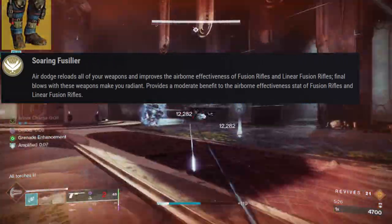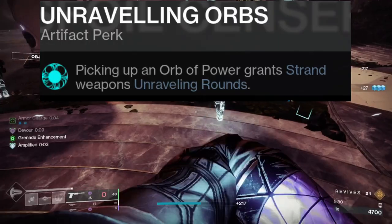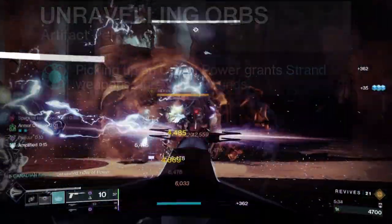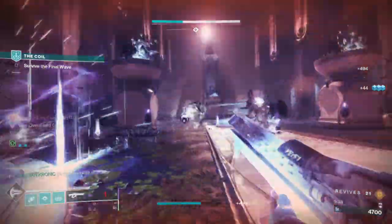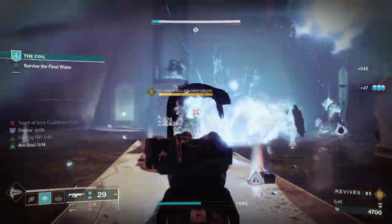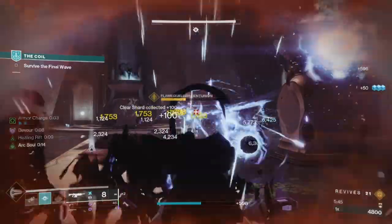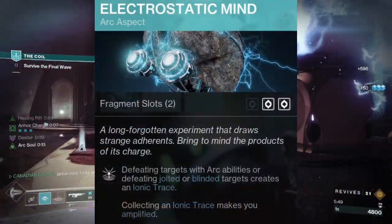The second-to-last thing is specific to this season — the artifact perk called Unraveling Orbs, which grants Unraveling Rounds when picking up an orb. We'll get to the mod section in a second, but there are many ways to produce orbs. Lastly, we're going to equip the Arc subclass and use the Aspect Electrostatic Mind, which grants Amplified when picking up an Ionic Trace.